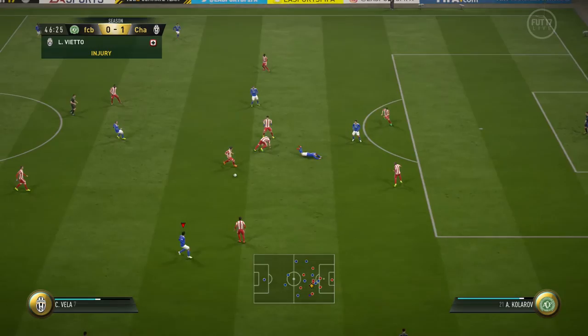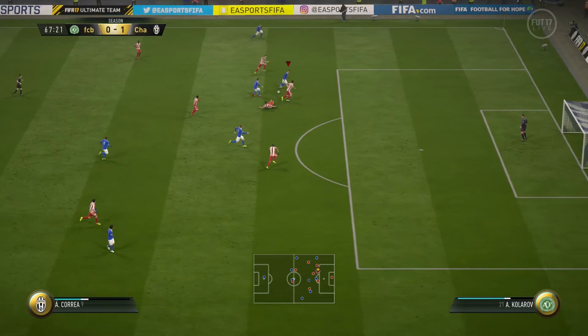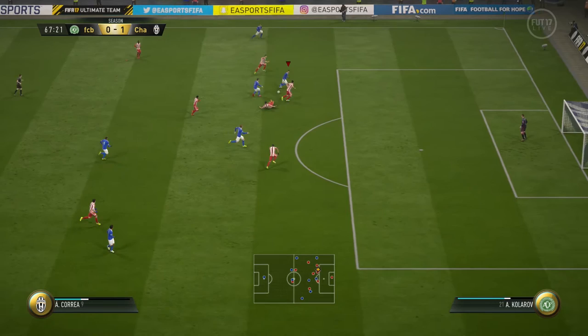He really has got it all. The two things he can't do: his strength is a bit lacking and his heading is poor, but other than that, brilliant dribbling, very easy to change direction. Overall rating: 5-star, especially for that price — absolute bargain. Agility, dribbling, first touch, finishing, and positioning are all top class, and 4-star skill moves is a joy. Only two weaknesses — strength and heading — which you'd expect from a flair striker. If you like this review, please watch out for more, like, subscribe, and see you next time.